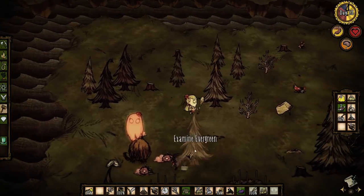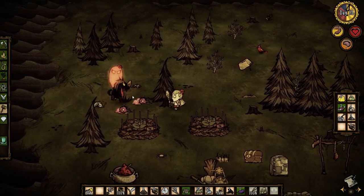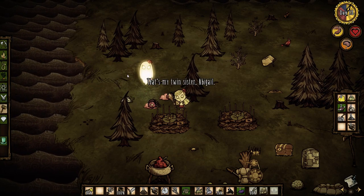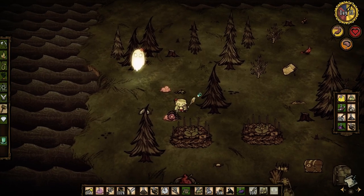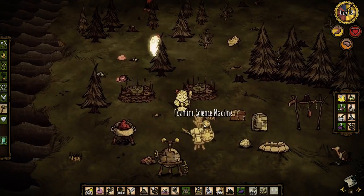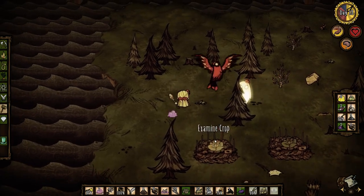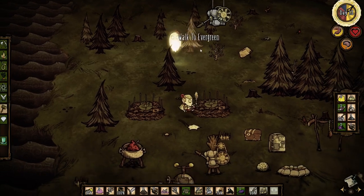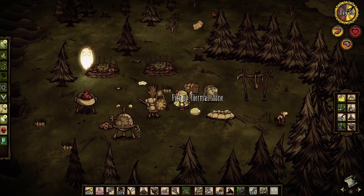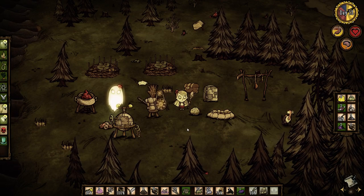Oh my God! Whoa! What happened? What the shit? Dude! Abigail! Oh my goodness — he killed Glamour! Attack him! Yeah! That's my twin sister Abigail. Whoa! Oh my God, what is this? That was an experience and a half. Glamour's wings! That was very interesting. Okay, so I guess the death of Glamour triggered the appearance of Abigail. Interesting. I'll have to play around with that next time here on Don't Starve. Thanks for watching, guys — we got a very interesting setting point for the next episode. I'll see you then.